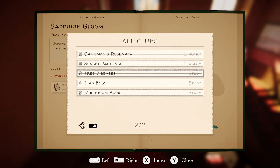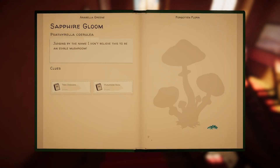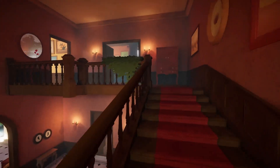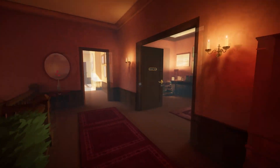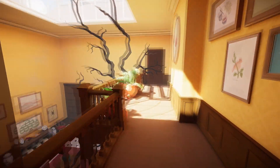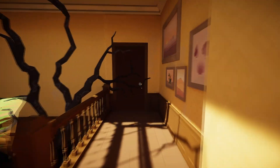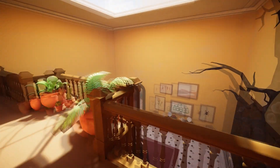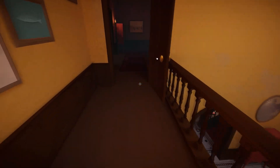Tree diseases and mushroom book. We only needed two, and there's a reason for that, because there is a tree blocking our way. Just so I can prove to you that there is indeed a tree that is actually blocking our way and causing us some issues - let's go through here. We need to get in here. It's blocked by a tree that has a disease growing in it.